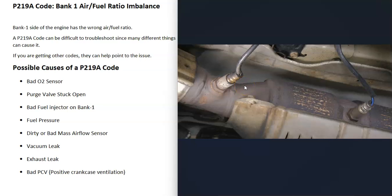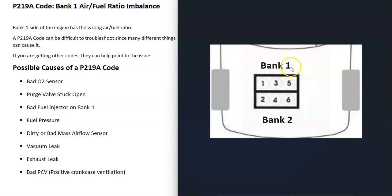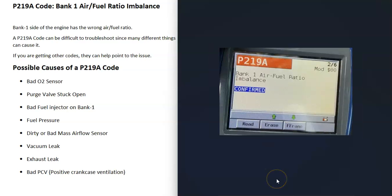With the P2198 code, the bank one sensor one oxygen sensor is reading that the air fuel ratio mixture is off. If you have a V6 or V8 engine, bank one is always going to be the side of the engine with the number one cylinder. The opposite of that would be bank two.